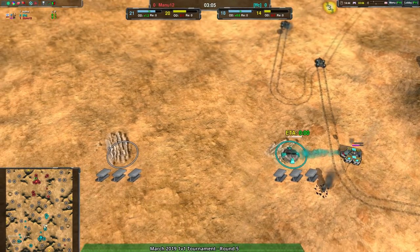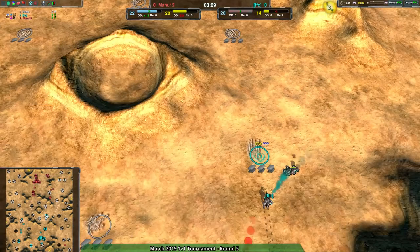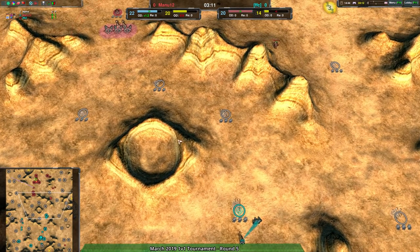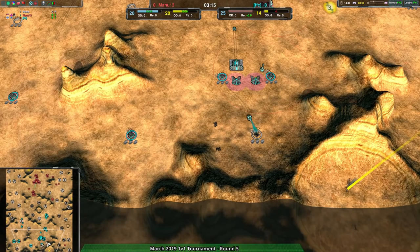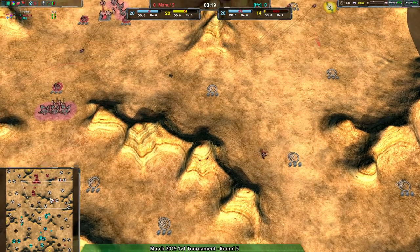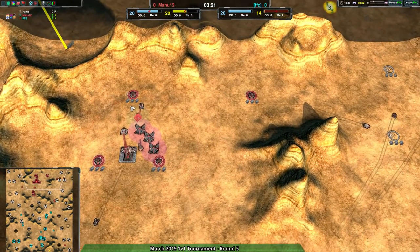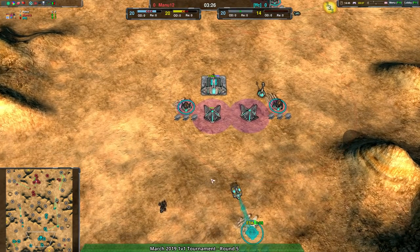FFC is still behind a bit on economy — they did lose two metal extractors just like Mana 12, so FFC is not really that far ahead as a result. Mana 12 is in a much more secure position. They have the energy, they have the metal, they have knowledge of when FFC is expanding, and that is extremely handy. FFC, where is your power production? Where is your energy? You need something here.